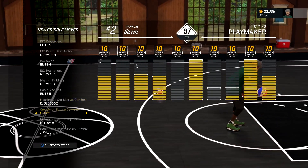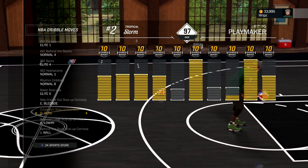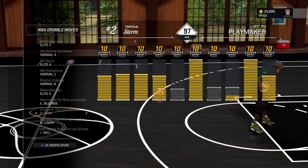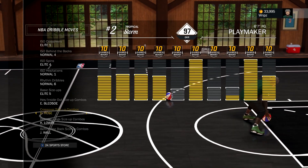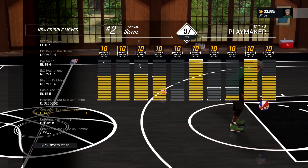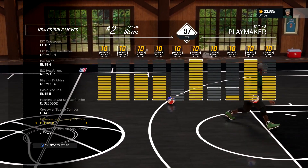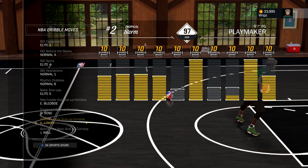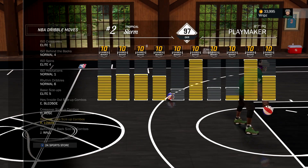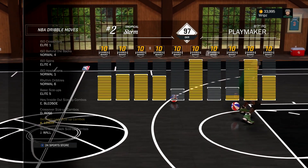For the crossover size up combo, I have Derrick Rose. Most people use Ty Lawson, but I like to spam the dribble moves so I use Derrick Rose — you just do crossover left and right. With Ty Lawson you have to do between the legs and all that. For the between the legs combo, I have Kyle Lowry. Most people use Kobe, but Kyle Lowry is easier and faster, and the Kobe Bryant spam is pretty much dead now.